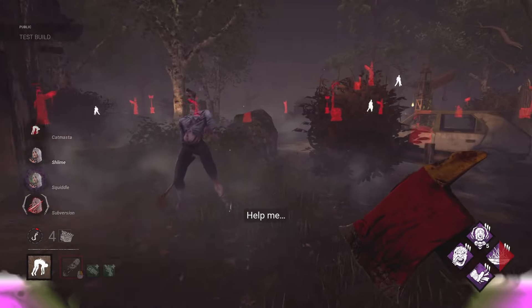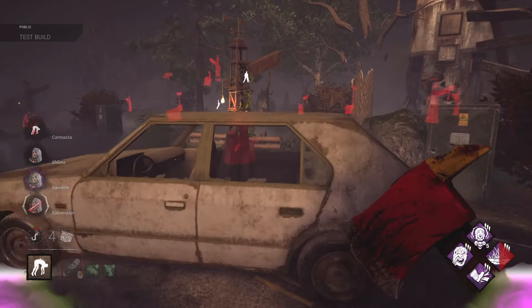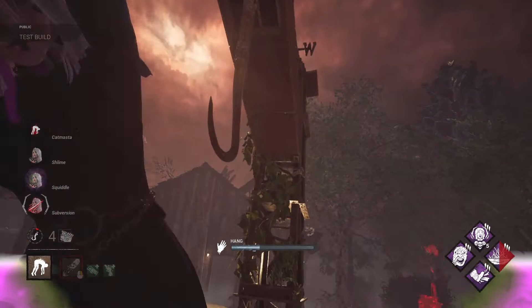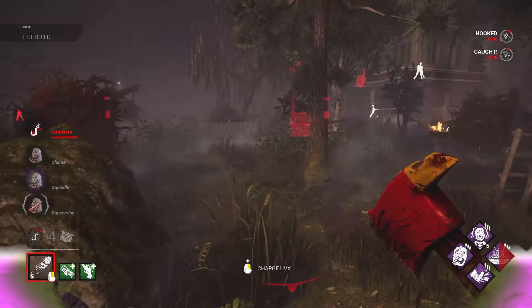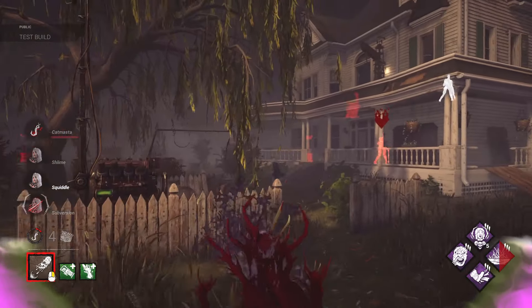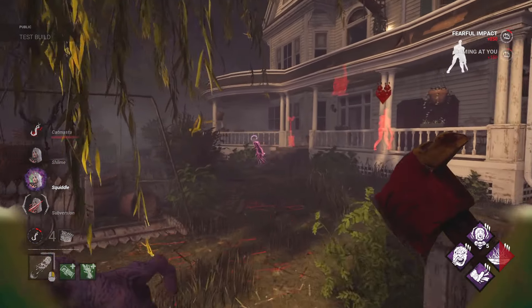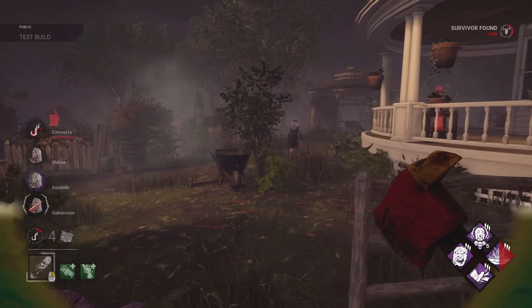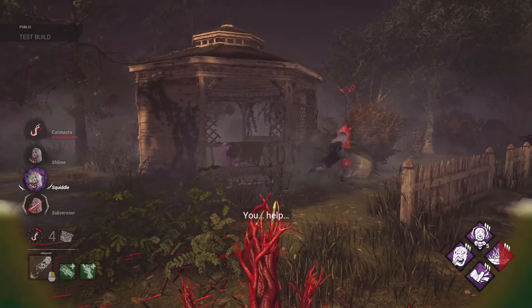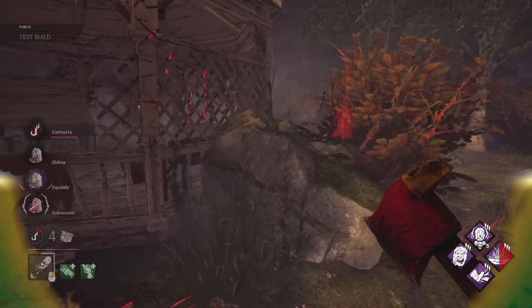Now we want to try to get some pallets, so we're gonna try to force them — hit some pallets — so maybe we could do like an enduring into a Spirit Fury play. What that entails is we get hit with the pallet and then it breaks on our head. Let's see what we could do here. Nice, nice, nice — we get hit with the pallet and it breaks on our head. Very nice, that was a good play.